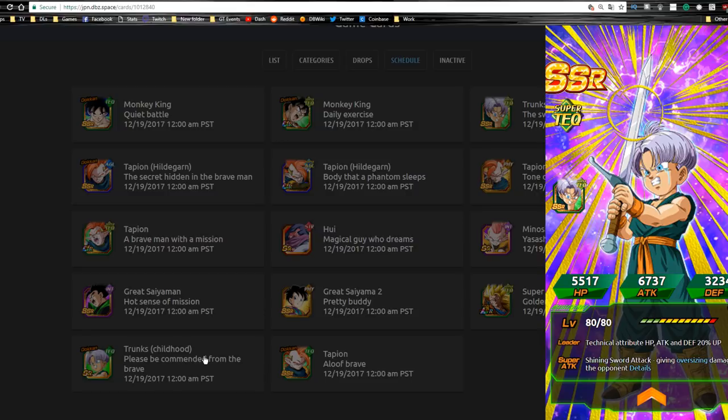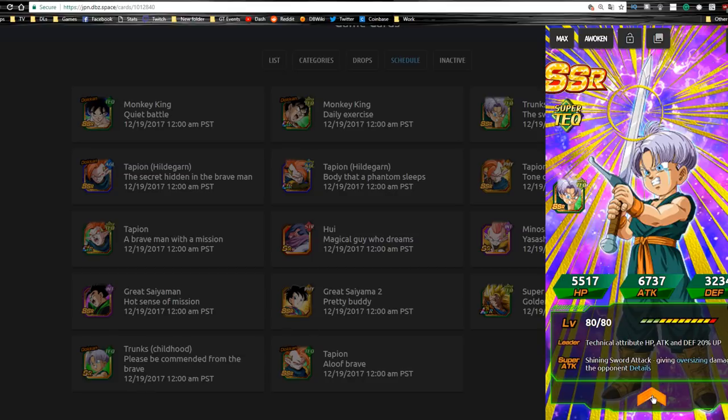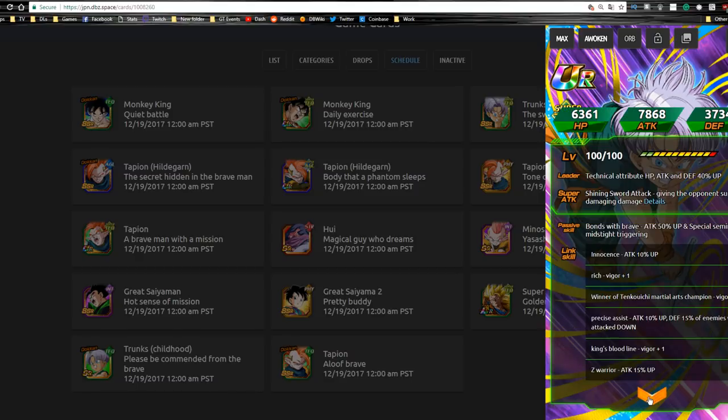First up is this SR Trunks. I don't know if he's going to be available from the event or from the banner. He Dokkan awakens with medals from what looks like the Tapion event — 10 of each metal. He Dokkan awakens into this tech Trunks who looks pretty cool. He looks like some type of tech leader with HP, attack, and defense 40% up. I think he's going to be a banner exclusive because of that leader ability, plus his passive skill is attack plus 50% up.